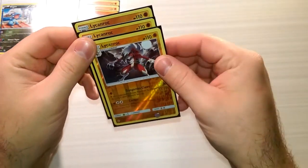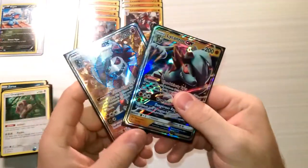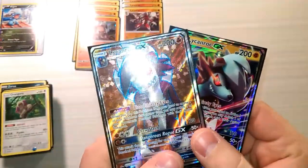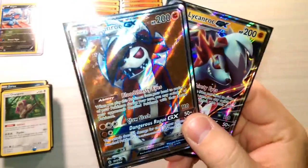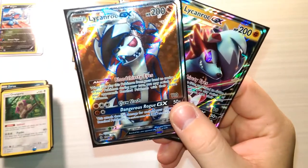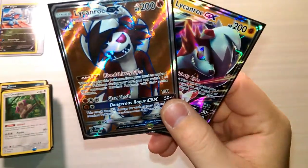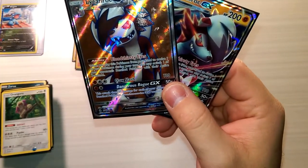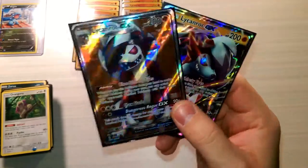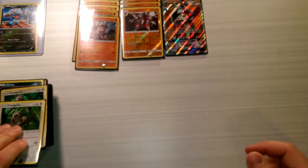Speaking of Midnight Form Lycanroc, we have the big boy — Lycanroc GX. Bloodthirsty Eyes is just too good of an ability not to utilize. If you're already playing Rockruff, you might as well throw Lycanroc GX in there for Bloodthirsty Eyes and Dangerous Rogue GX. Both are the greatest things — I think it's the greatest GX attack for Fighting types and the greatest ability on a Fighting type. Very, very great card.